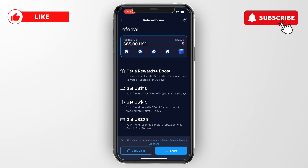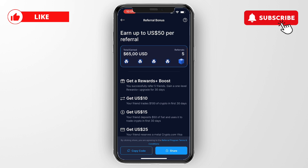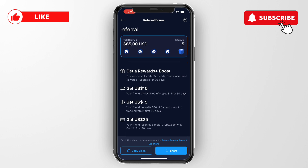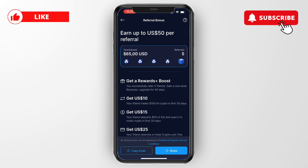Finally, you get $25 US dollars if your friend reserves a metal crypto.com Visa card in the first 30 days. Adding this up, it comes out to $50 US dollars, which is the maximum amount you can earn for referring a friend. Once your friend creates an account and completes any of these steps, you will receive that bonus.